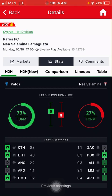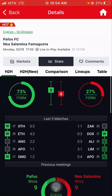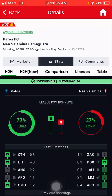The home team is having 73% form and the away team is having 27% form, meaning the home team's form is much better. If you check the wins, the home team has only one draw and two wins — they have not lost any of their last five games. The away team has three losses, one draw, and one win. The home team form is very good.